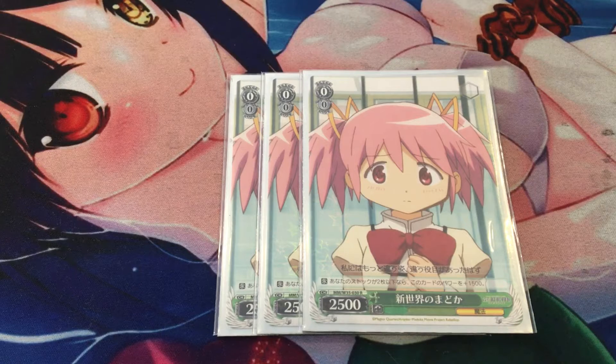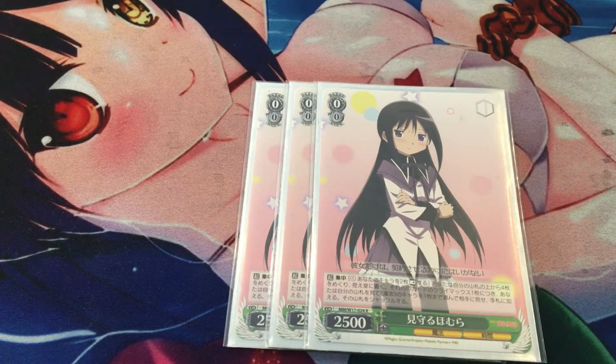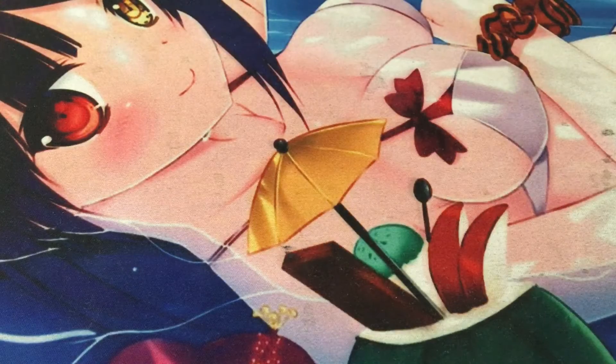Next up, we have three copies of Mothercore of the New World. If you have two or less stock, this card gains 1,500 power, making her a 4k level 0 — pretty good first-turn card, though there are so many reversers and bombs these days it's not as strong as it used to be. You can also summon her out with Devil Homura after you eat Ultimate Mothercore in mono-green. Next, we have three copies of the main brainstormer, Homura Watches Over — a very old card from the first set. All it does is pay one, rest two, brainstorm deck search. No extra power, nothing else.